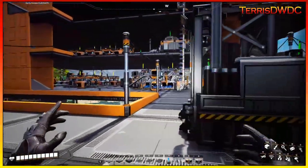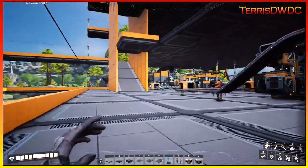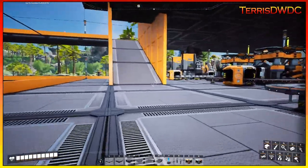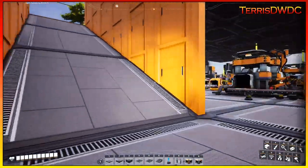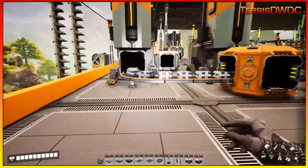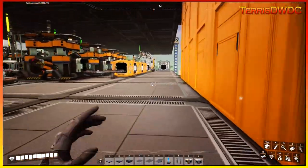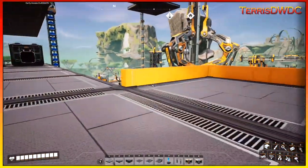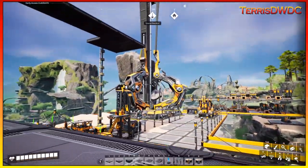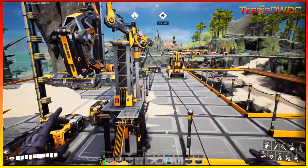Welcome back to another episode of Satisfactory. This is episode number five of my Update 6 playthrough, and on this episode it's time to do a little bit of upgrading on our base. We're going to be upgrading to Mark III conveyors, Mark II miners to double our production, as well as get the production lines needed to get the next phase of the space elevator completed.